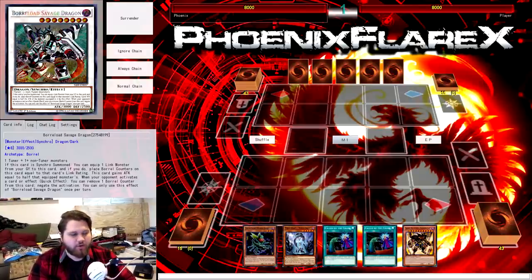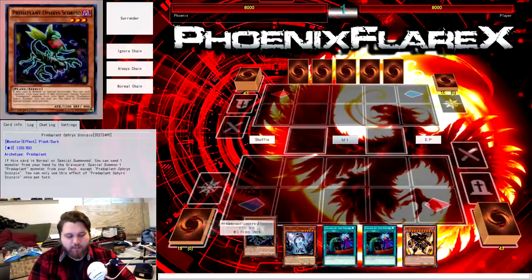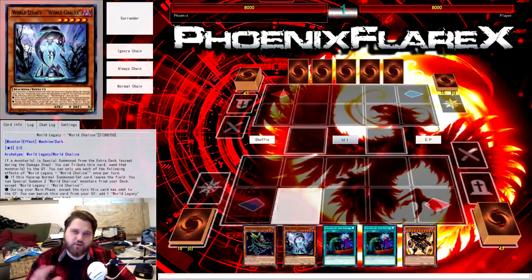Basically, we want to abuse our friend Borreload Savage Dragon for it being a generic level 8 synchro. It gets big, it gets swollen, it's an Omni Negation, and it's very easy to make with minimal cards clogging up your main deck in this deck. So what I'm going to be showing you is another World Chalice combo set — a combo and a variation on it to change the results a little bit.